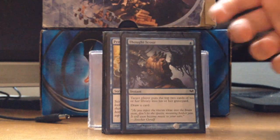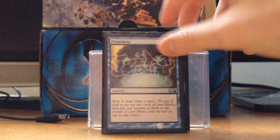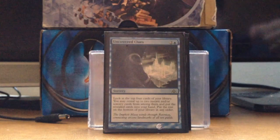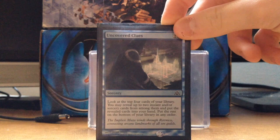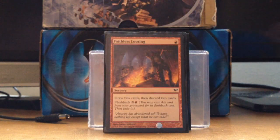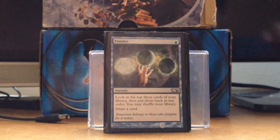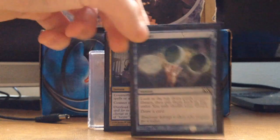Thought Scour — I usually target myself with this to get my Runechanter's Pike going and draw a card. Preordain — Scry 2, draw a card, another cantrip. Uncovered Clues — look at the top 4, get an instant or sorcery, put the rest in your hand. Faithless Looting — draw 2, discard 2, with a Flashback cost. Ponder — look at the top 3, don't like them, shuffle and draw.